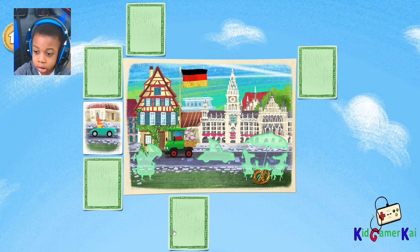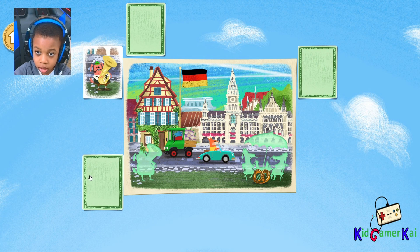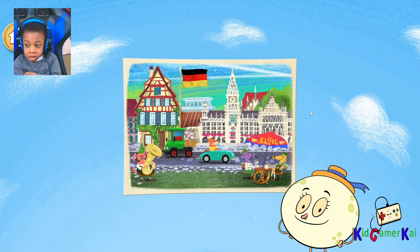The German flag has three stripes. Automobile! Great match! The Autobahn is a famous highway system in Germany. Tuba! Café table! Cool! German people gather during a holiday called Oktoberfest for singing, dancing, and socializing.